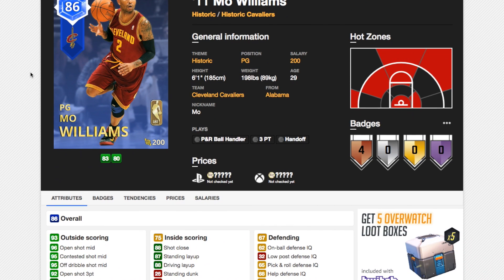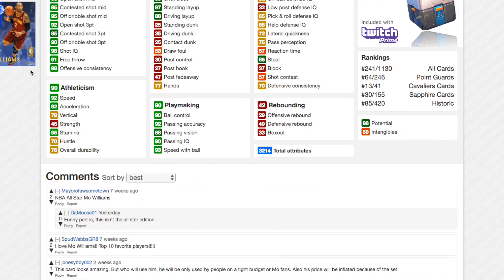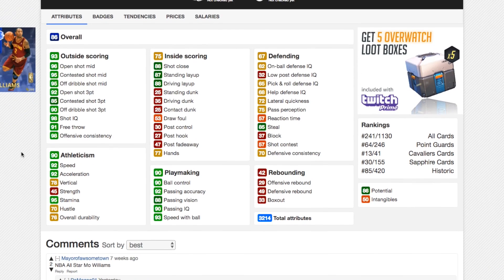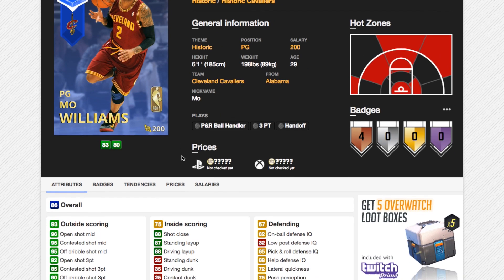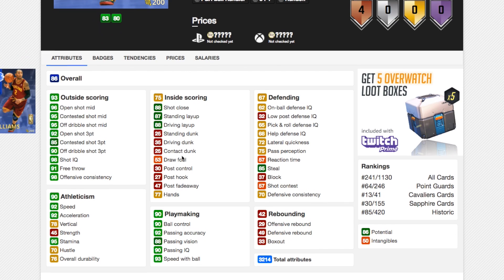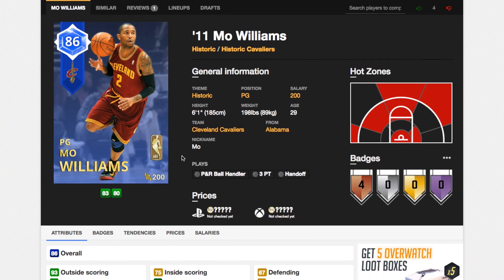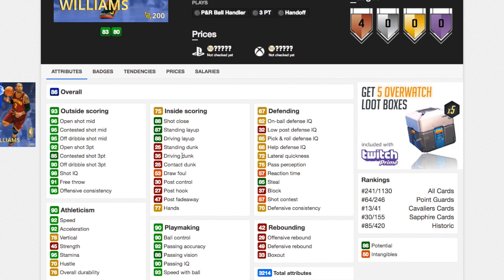Now we've got Mo Williams' Cleveland card. Again, he was an all-star and still only has a Sapphire card. He's got 96 open shot mid, 92 open shot 3, 92 speed acceleration, 90 ball control, and no defense whatsoever. But this card could be nice. He shot 98% free throws for a season — actually this is a 2011 card. He was an all-star in 09, I think, but the years are sometimes off. This card looks way better than his Dropping 50s card from last year, and that was an alright card. While it's not a great card, if it's 15k he drops down to, this could actually be a steal — he's one of the best shooting point guards in the game right now.